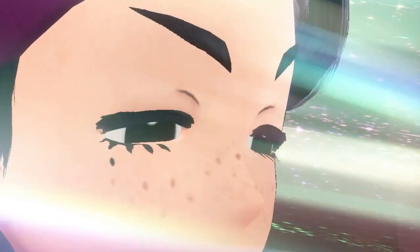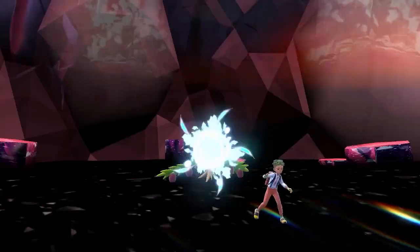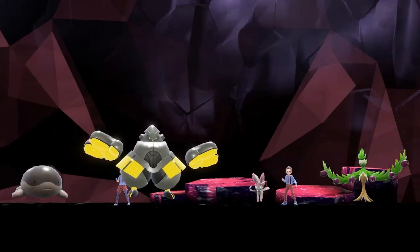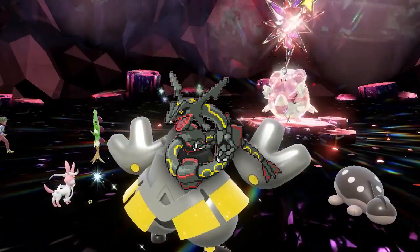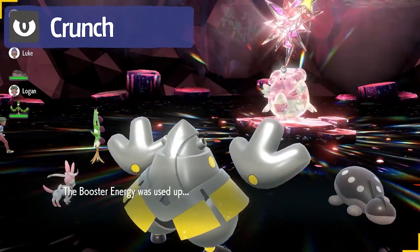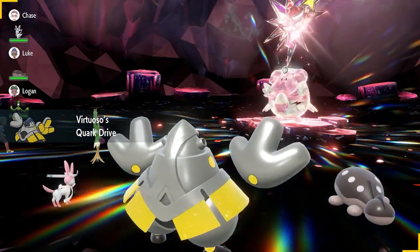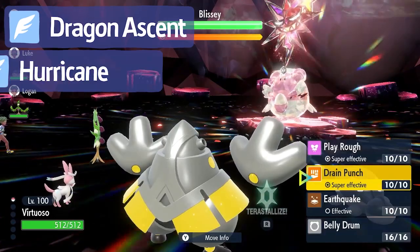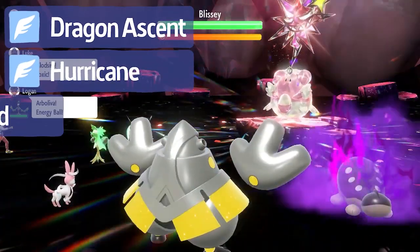The next Tera type I wanted to discuss was the Dark type — I know this sounds a bit strange, but bear with me. The color used for the Dark type is black, and the background for a Dark type Tera raid is black and red. Well, those are also the exact same colors as shiny Rayquaza, so there is a link there, maybe. It also has access to Crunch, a pretty decent Dark type attack. The Dark type is weak to Fighting and Bug, which it can counter with Dragon Ascent or Hurricane. The Dark type is also weak to Fairy, which it can counter with Iron Head.